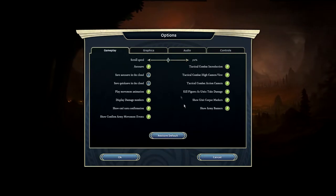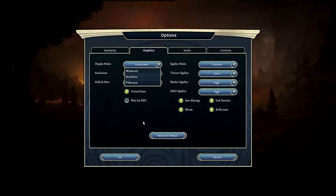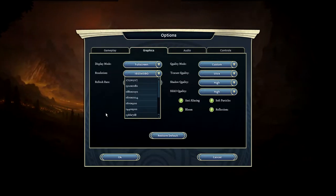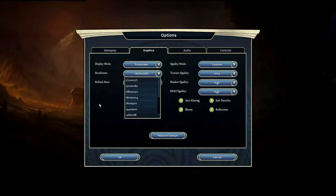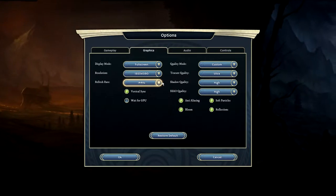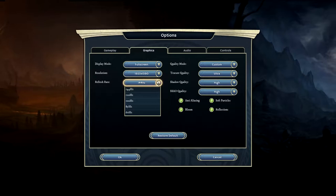Under graphics, we have windowed, borderless, and full screen modes, plus a whole bunch of different resolutions to mess around with. It actually came as default at 2715x1527, which was interesting. We're going to stick with 1920x1080. My monitor is 144Hz, but if you have something else, this will cater to that as well.